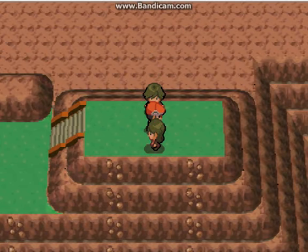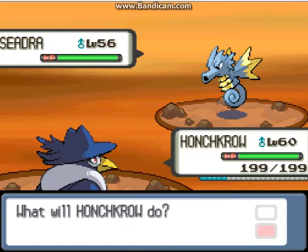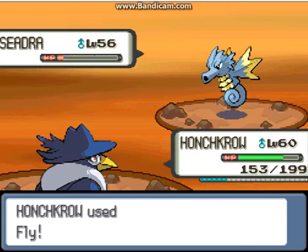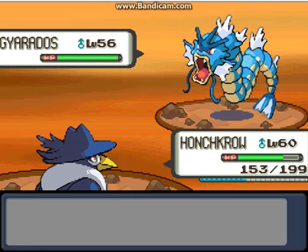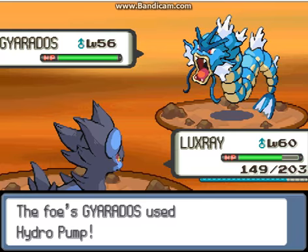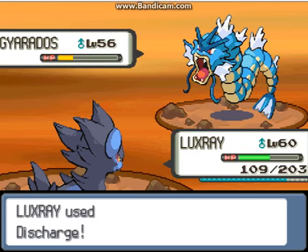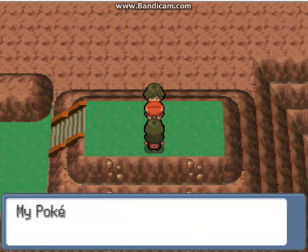Can I have a double battle with these guys? No, I must fight them one by one. He has Seadra — I go for Fly. Seadra is down, and he also has a Gyarados. Guess who I'm sending out — Luxray, my Gyarados slayer! He goes for Hydro Pump but Gyarados has bad Special Attack. And this arch — Gyarados is down!